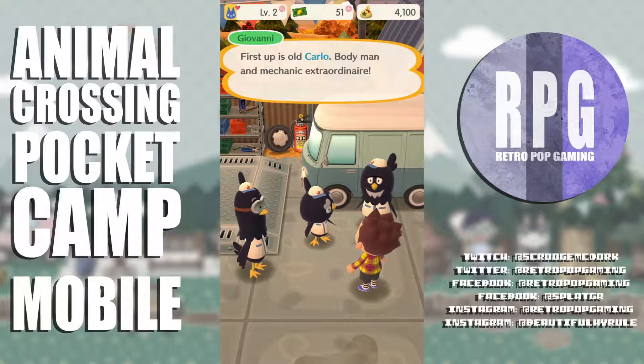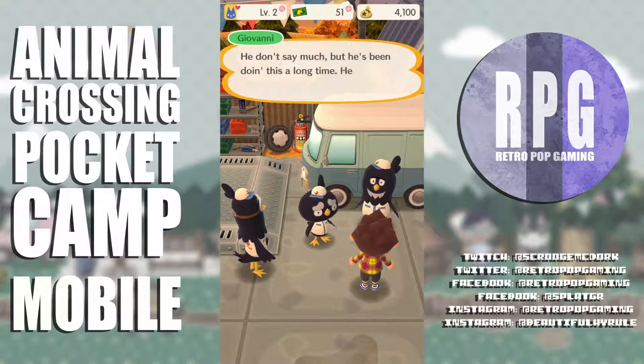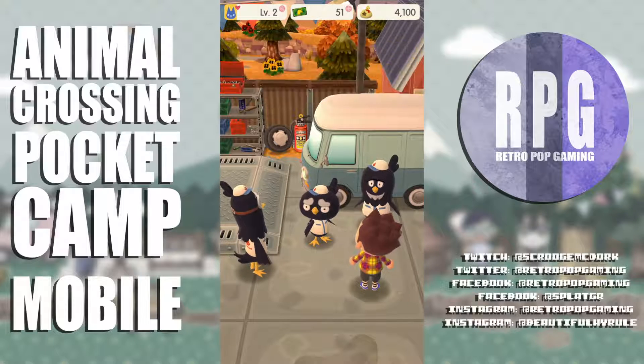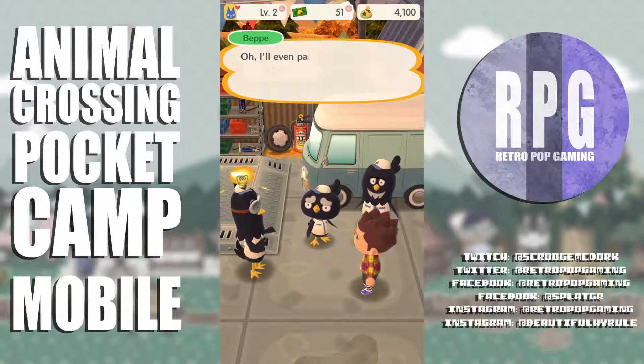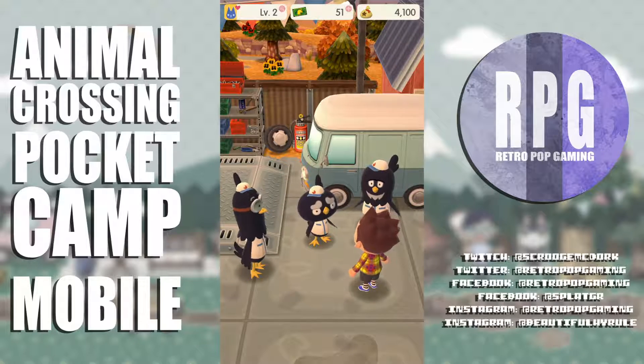First up is Carlo — body man and mechanic extraordinaire. 'You can count on me kid.' He doesn't say much but he's been doing this a long time, worked with Giovanni's father. And over here is Beppi — their painting prodigy. 'Hey, I paint these and I paint your shirt, your shoes, your hat — I'll even paint your camper!' Beppi is very good with paint — and apparently a comedian.